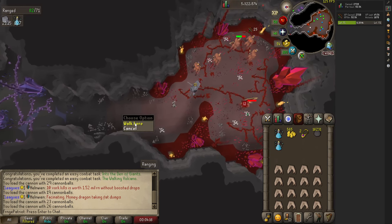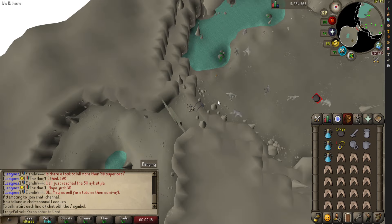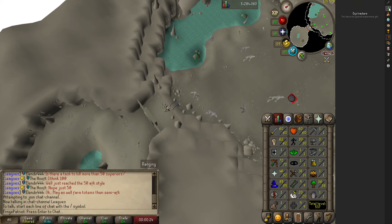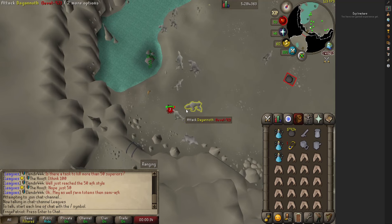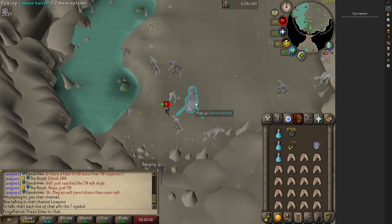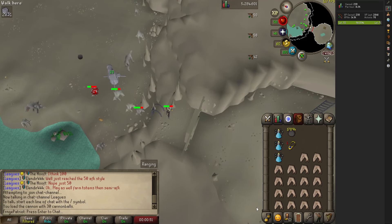Moving on to the last and best spot for a pure to train with a cannon, which is easily Dagannoth inside of the Lighthouse. Unfortunately this requires a little bit of setup, but this spot even with banking was getting me at level 70 range 85,000 experience per hour. You are going to need a decent hit points level — if you are a 10 hit points cannoning pure going for level 99 range, this is not going to work for you even with prayer. You will need to complete Horror from the Deep, which requires 35 agility as well as the completion of the bar crawl mini quest.